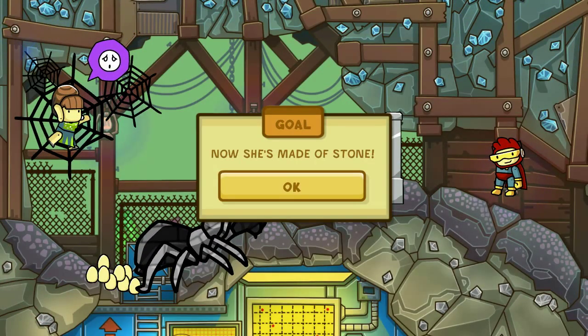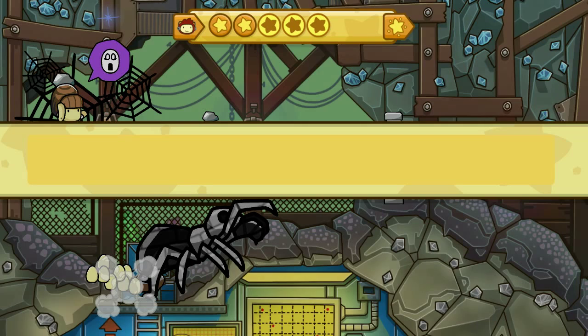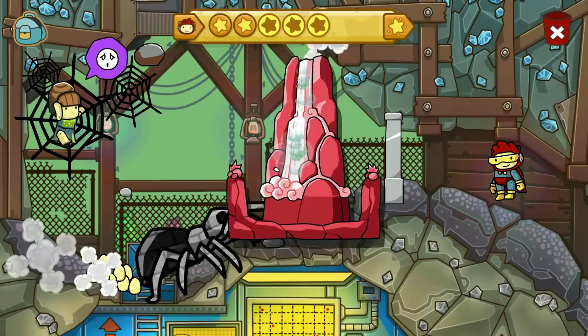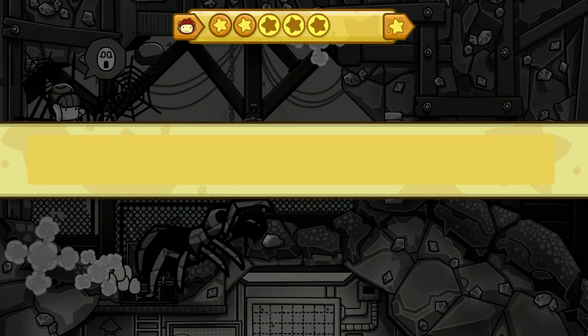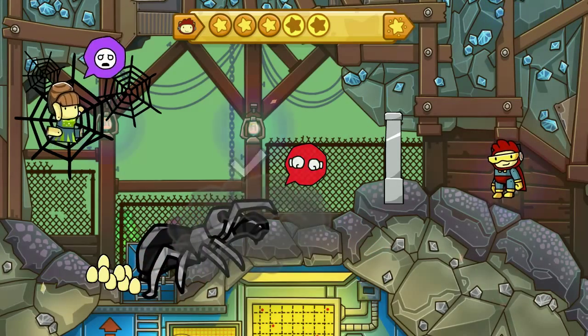Now what? Now she's made of stone. Doesn't water still erode stone? Wouldn't a rain cloud still work? How about a waterfall? Pfft, that's not gonna work. Oh, shit! Yeah, what would get rid of stone? How about TNT? Apparently that works. It blew up! There you go.